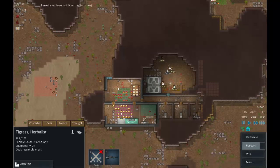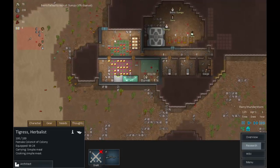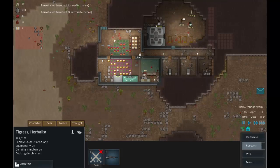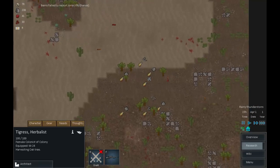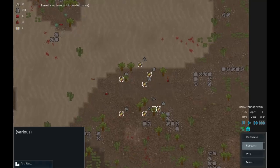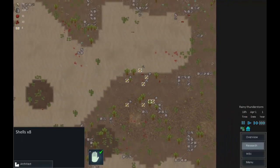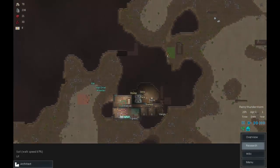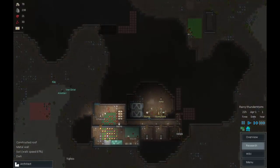A group from the Sun's Tree is visiting the colony — don't particularly care about that one. We've detected a cluster of cargo pods. Someone haul those back to the colony. Our tribesmen are called Kay, Alistair, and Vandriel — very posh names for tribespeople.